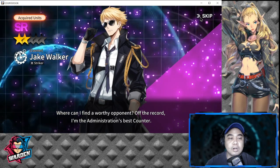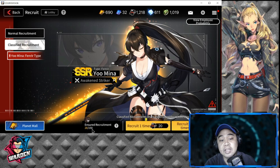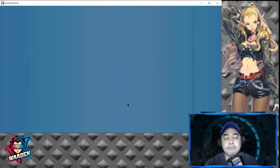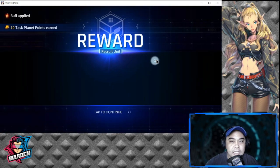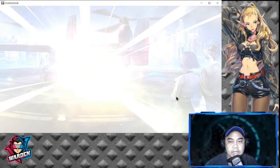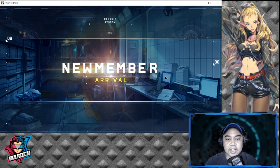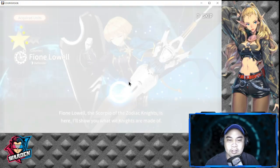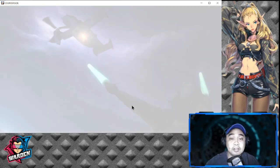Still getting SRs — Jake Walker appeared, which I need for Counter Case. The previous banner's insured recruitment is definitely carrying over. I've pulled around seven or eight. I have the Hound already at level 110. Getting anxious now — still no SSR. I'm not sure how many pulls I've done, probably around 10.